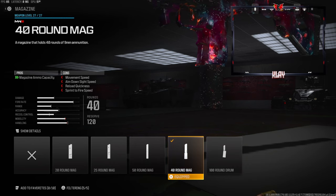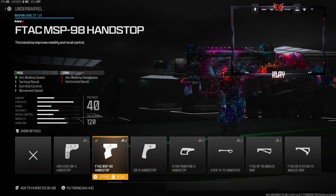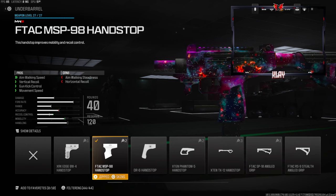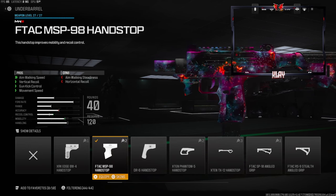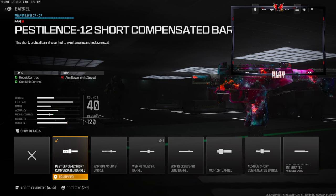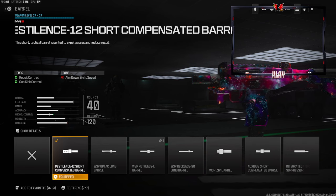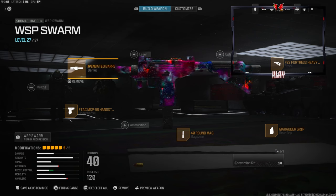On the barrel we're going with the FTAC MSP-98 Handstop for aim walking speed, vertical recoil control, gun kick control, and movement speed. You lose out on a little bit of aim walking steadiness and a little bit of horizontal recoil but you don't notice it too much. And over on the muzzle we're going with the Pestilence .12 Compensated Barrel for recoil control and gun kick control. The cons are aim down sight speed, but like I said I ended up dropping the MGB — I hope you guys enjoy that.